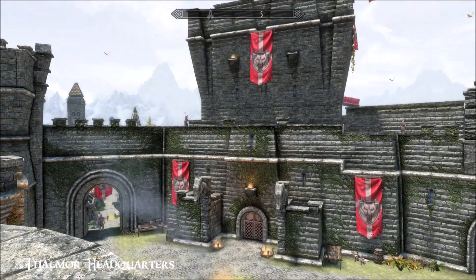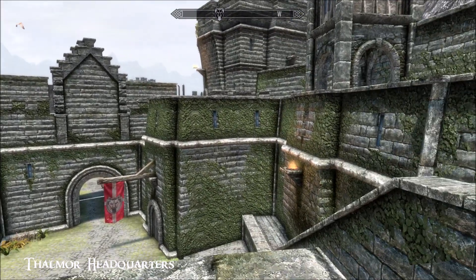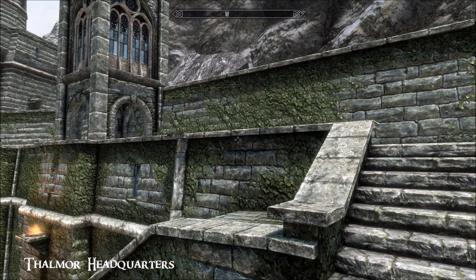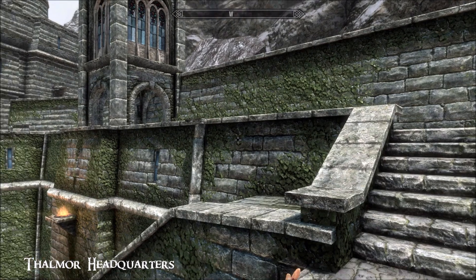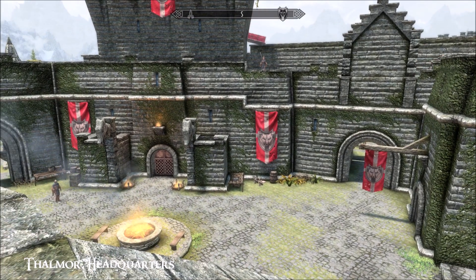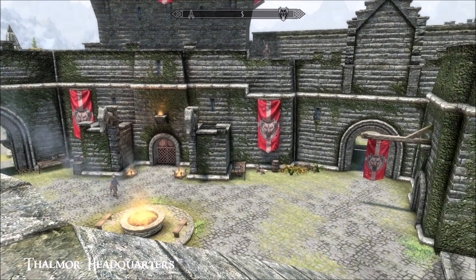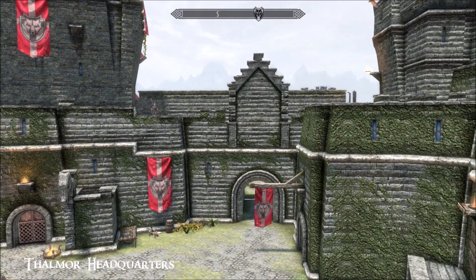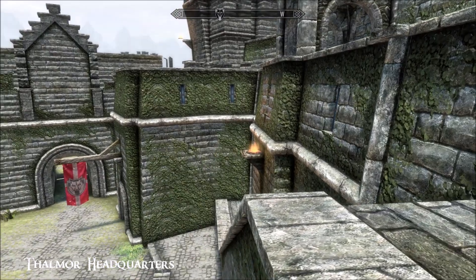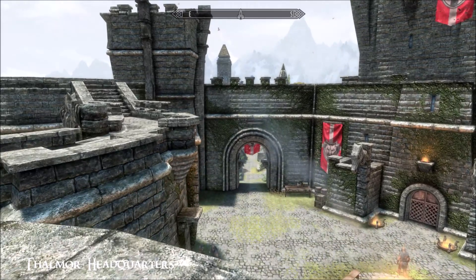Hi everybody, beautiful day in Skyrim! Here we are at Solitude in the castle courtyard. We've come to look at the Thalmor headquarters player home — a new one from last month by Swerfrida. I put it on the list but wasn't really prioritizing it. It actually has only one hard requirement: animated HD Thalmor banners. I also chose to install Extravagant Interiors for Solitude because I just love that look — it gives it a whole clockwork castle type vibe.